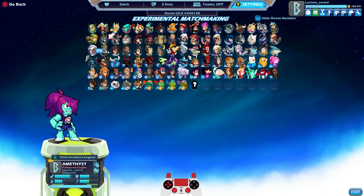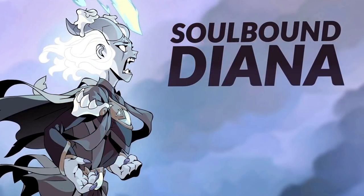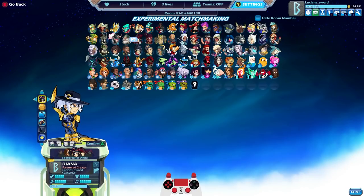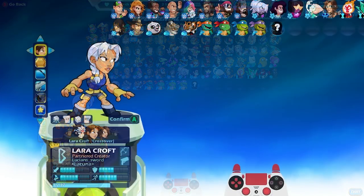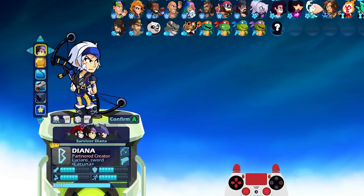Today we're going to be playing some Diana. We're going to be brushing off the rust and preparing our minds and our bodies for Soulbound Diana, the tier 85 Battle Pass skin in the Brawlhalla Battle Pass 4. We're going to dedicate this video to Diana, and Diana is one of my favorite characters just because I like the weapons that she uses and I like her style.